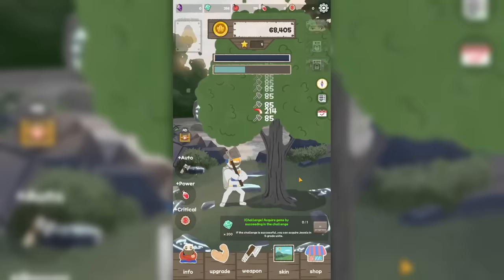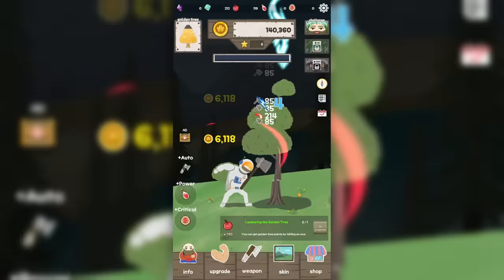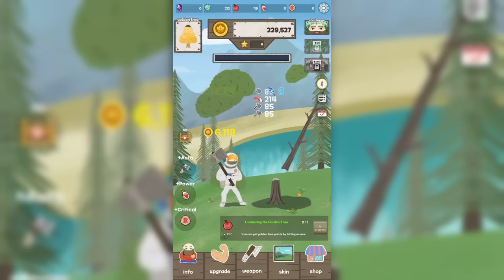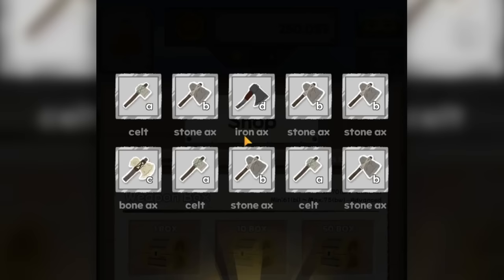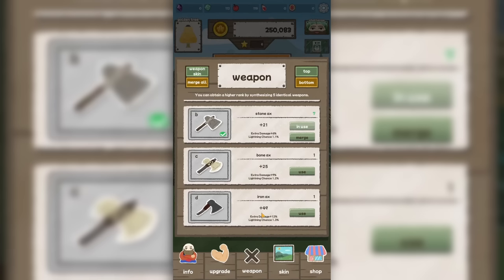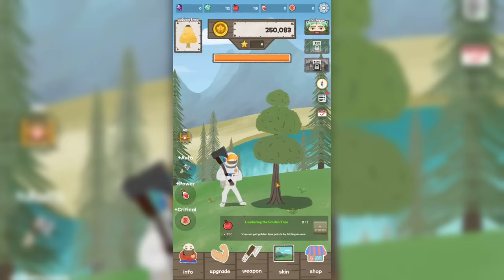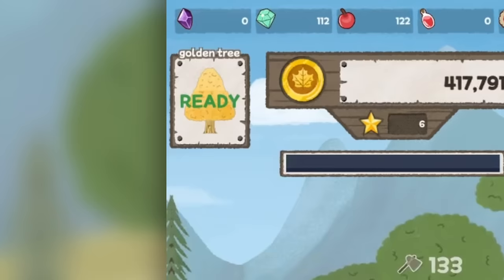That challenge is complete — gives us 200 gems for the award. So we can get the proper little skin for Martin. Look at him, he's so adorable. He gives us better crit chance and multiplier — very good. We're doing 178 damage, but the power swings are doing 214. We're just blazing through these trees now. Since I bought everything I want with gems, let's get some more weapon boxes. We get an iron axe and a bone axe; the iron axe is better for an extra 49 power.